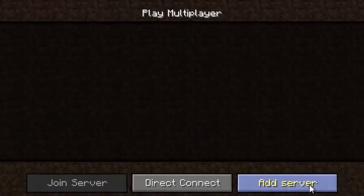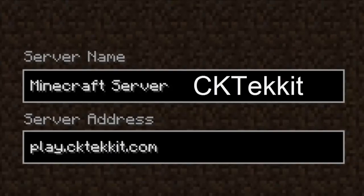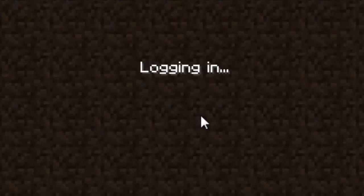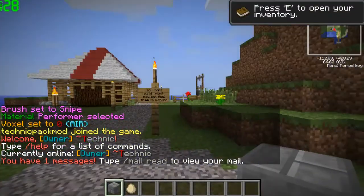Now if you want to connect to my server, all you have to do is use multiplayer, add server, play.ck.techit.com. Then you just go ahead and hit done, then join. And now you're playing TechIt.